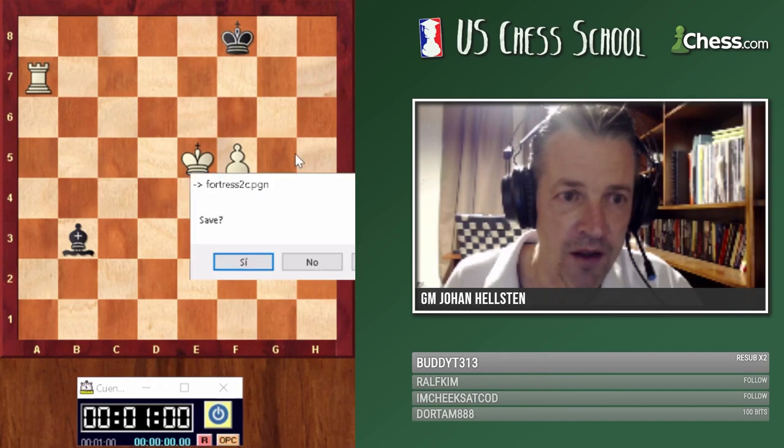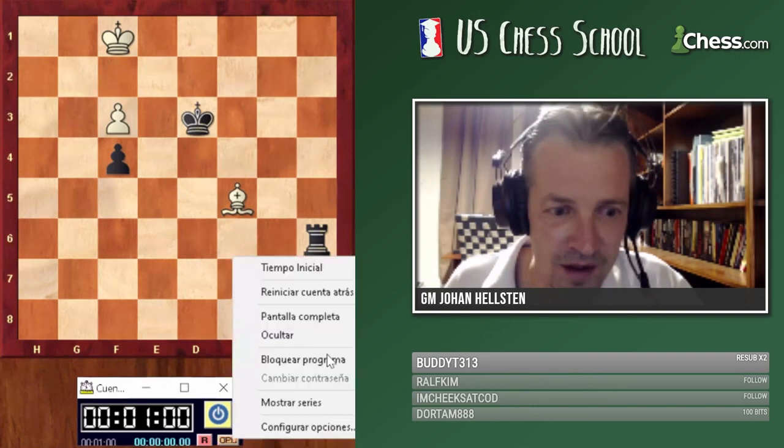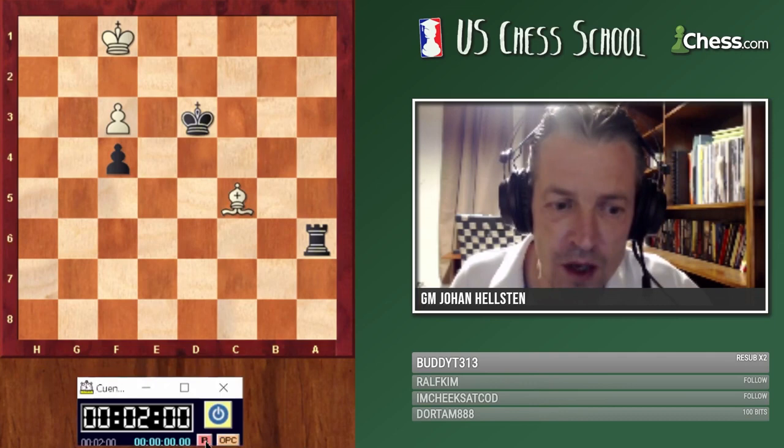'Passed pawns must be pushed' — yes, but it depends on the position. Now let's look at how to break the fortress. This is Dutch grandmaster Jan van Derville, who won in very nice fashion. I'll give you two minutes to tell me how to win with black here — I need a little variation to see how we can win with the black pieces.